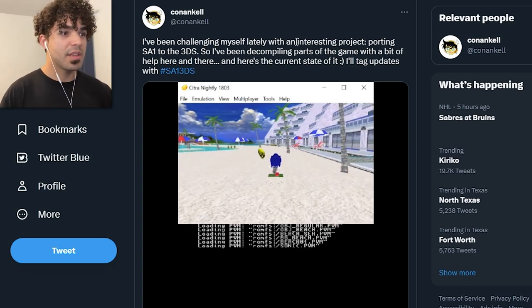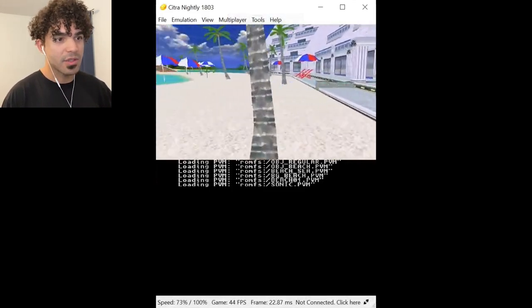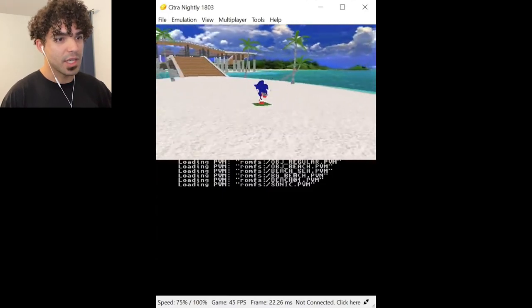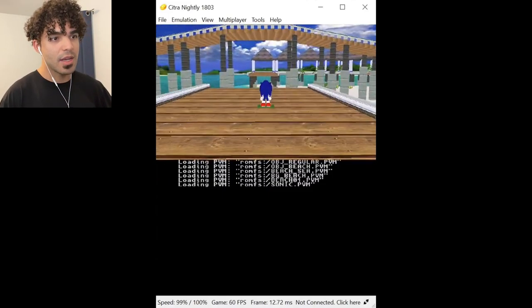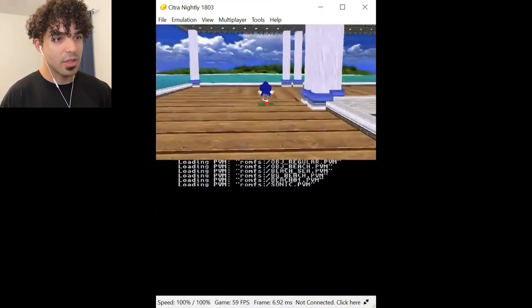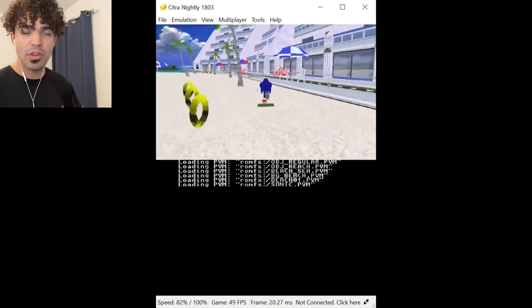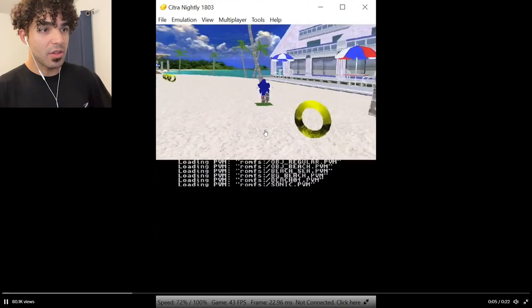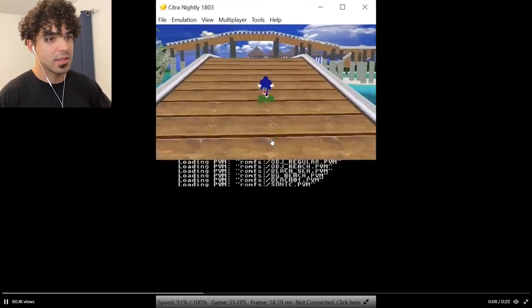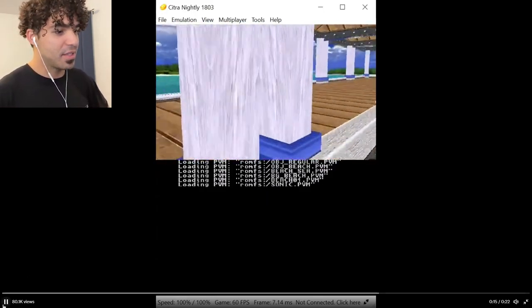This one blew my mind. When I saw this, I couldn't believe it. Conan Kell is creating Sonic Adventure 1 on the 3DS. Like, what? But awesome — what the heck? Basically this is what he's got going on so far, and it looks actually really serviceable. This looks absolutely incredible. I have no idea what it takes to put something that originally belonged on the Dreamcast on a weak console like the 3DS. But this guy's making a dream reality and it looks so smooth. It looks natural — it looks like how it should. I am just beyond impressed. This is really cool work. I cannot wait to see this finished. Just porting things to places where they don't belong is so funny. I've always enjoyed projects like this.